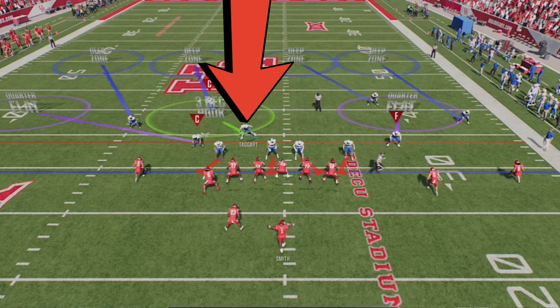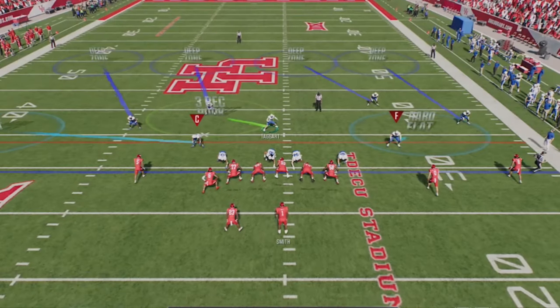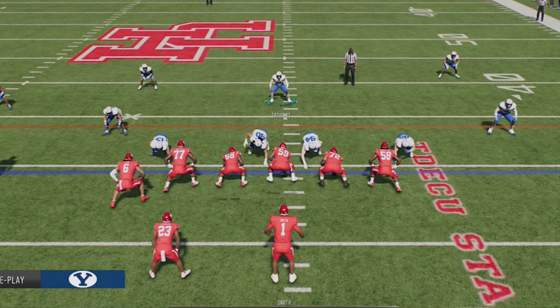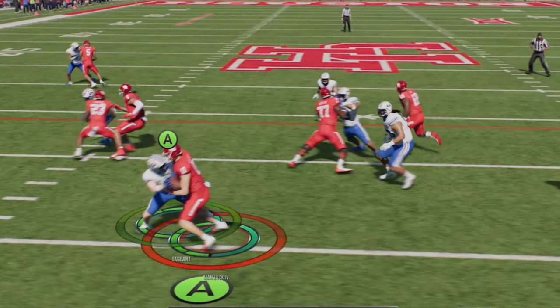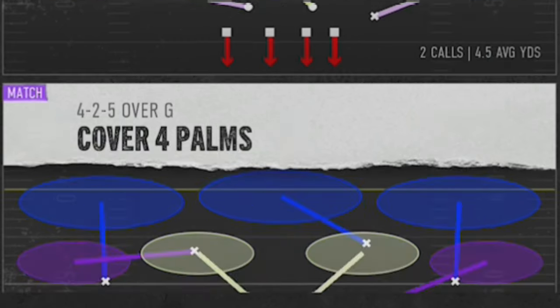For my last tip on run defense, playing your user middle linebacker about 10 yards off the line of scrimmage guarantees the offensive linemen won't target you since their awareness isn't strong enough, allowing you to shoot gaps and meet the running back right when he gets the ball. Since I'm too far away to be targeted, when the play starts I'll never get blocked. Now cover four is also one of the best RPO defenses — but it's not cover four quarters, it's cover four palms.